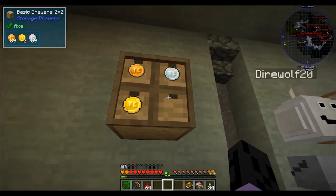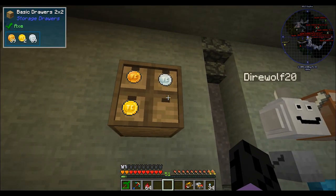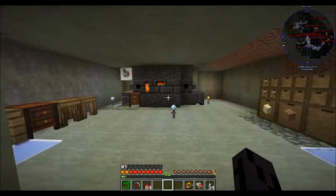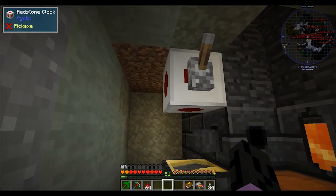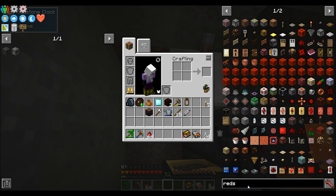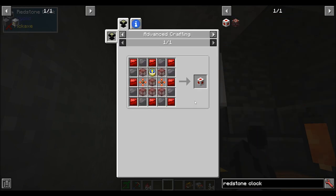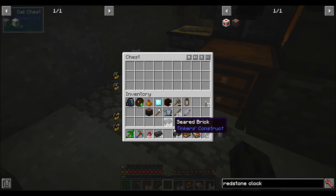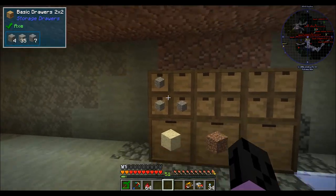I'm just going to record over a rough cut of footage and I'll explain afterwards. We come into this room to show you that I have set up the smeltery in here, and outfitted it with a clock which has a ridiculous recipe for a redstone clock. I also set it up with the hopper and chest and smelted all the meteorite that I had.